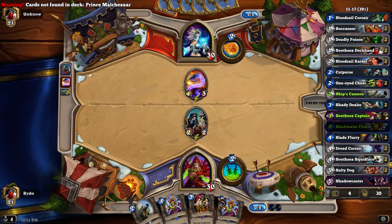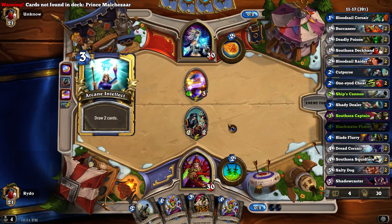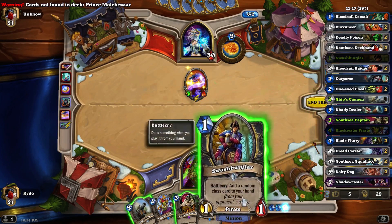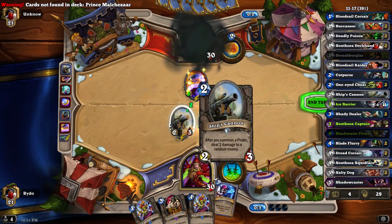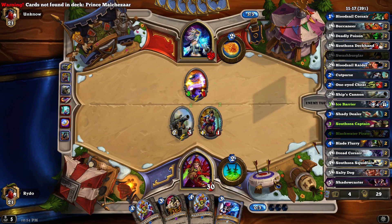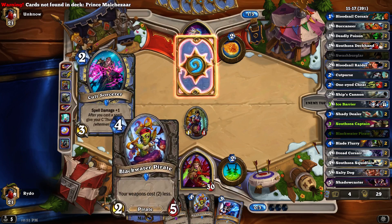The only reason I have the Cutpurse is because it gives you a coin, which is always nice. So now I play this and then this. Didn't hit the one I was hoping for, but fine. This guy is almost certainly going to kill this guy, and that means my Ship's Cannon fires. So these other pirates don't really synergize — like this pirate makes your weapons cost two less, but I don't have any weapons.